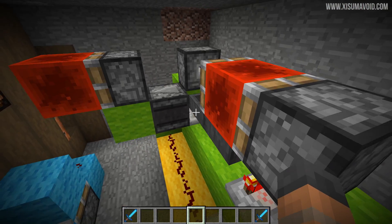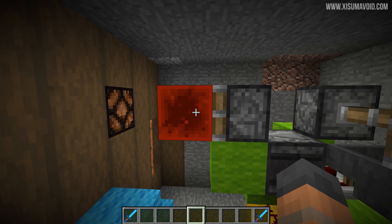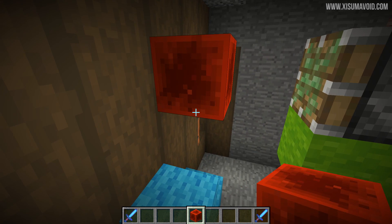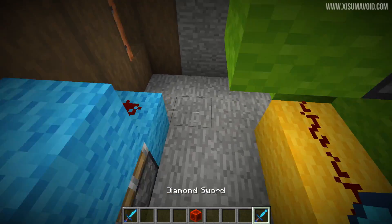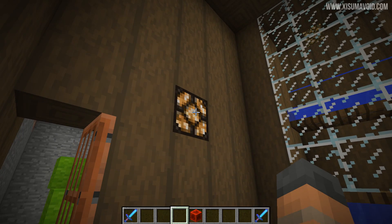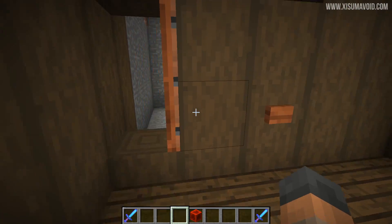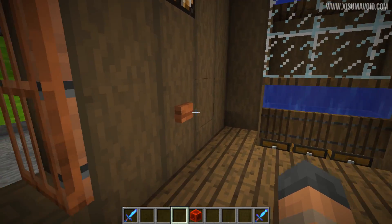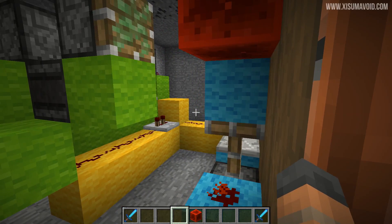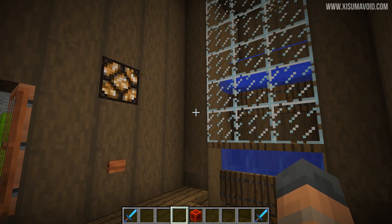An observer is placed on the comparator. The way this is set up, all the items move from one side across to the other side and back again, which means the comparator gets updated twice — at the beginning of the 36 seconds and at the end. With it pointing into that block and powering this piston, it moves over at the start and then after 36 seconds comes back. So to summarise: when we press the button, we activate the timer which fires immediately and then pulls back after 36 seconds, and we've also closed the doors. Pressing the button again won't reactivate the timer — it just opens the trapdoors again.